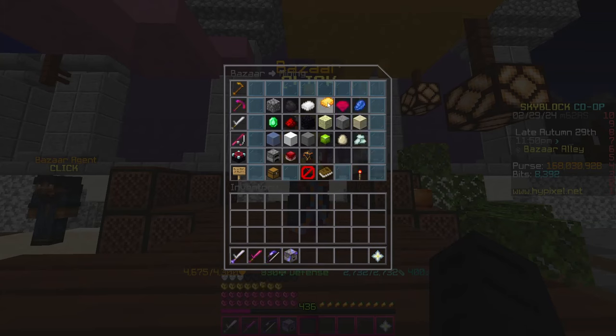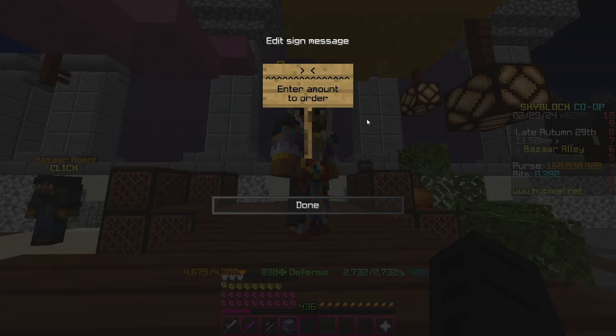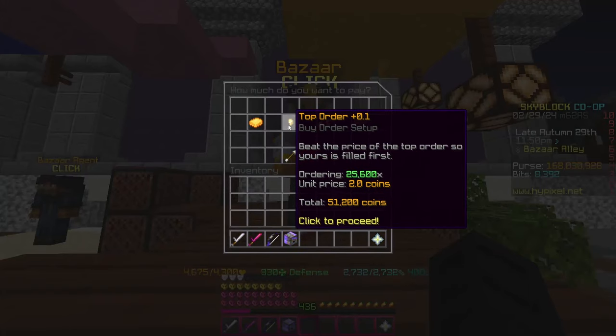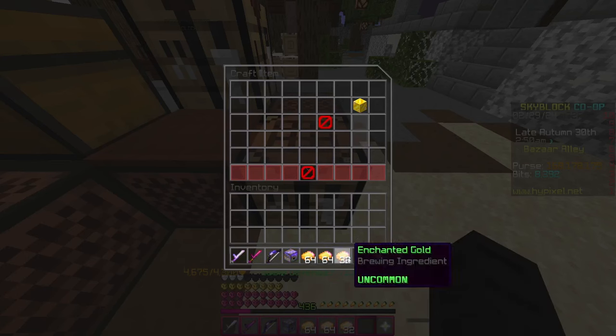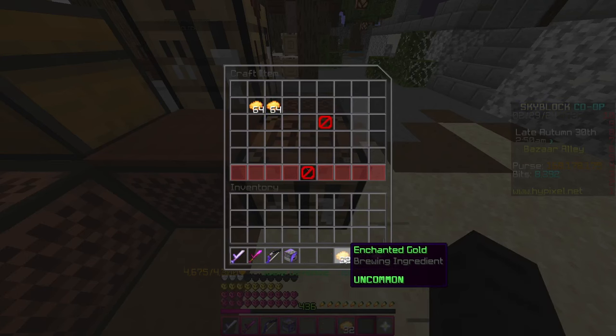Go to the Mining section, go to Gold, and create a bidder for $25,600. This costs you $51,200 coins. Once your bidder fills, collect it, and once you get all your Enchanted Gold, bring it to a crafting table and craft the Enchanted Gold Block.